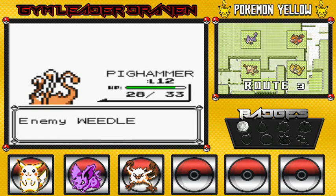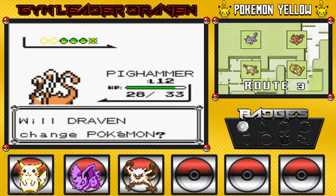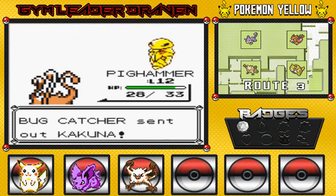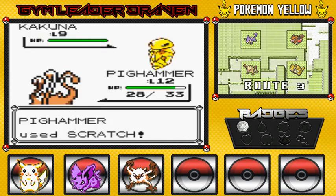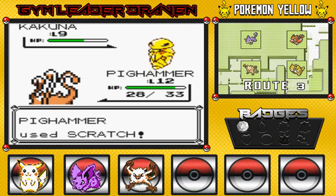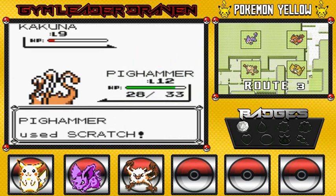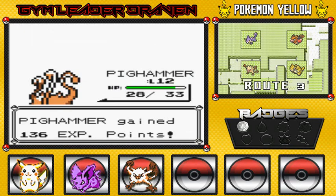I don't know what happened right there — it was just like a frozen thing. Here it comes out with Kakuna. I'm going to stay with Pig Hammer just to get a little more experience points. Obviously, Kakuna is going to be using Harden all the time. But I think we could beat him. Look at that — that was a critical hit. Best thing about Mankey right here is that you can get those critical hits once in a while. Say goodbye to Kakuna.